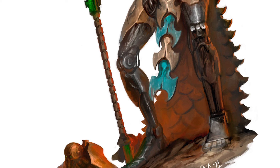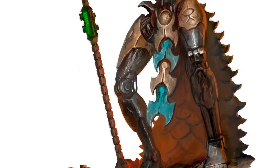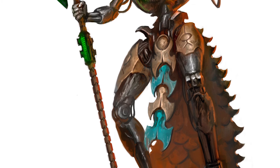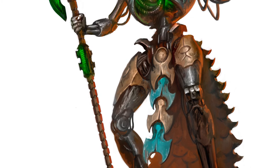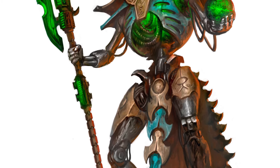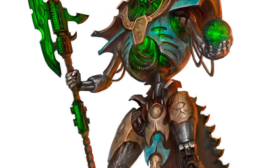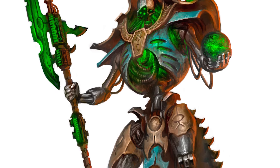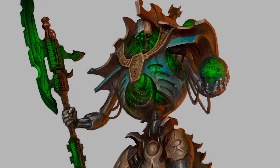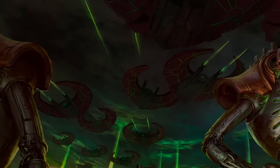Next up is Nihilakh - I love their color palette, which is silver with gold and blue. They're interesting because they are the 'get off my property or else' dynasty. They're ridiculously territorial - they don't really expand and invade as much as other dynasties, but if another dynasty starts stepping on their territory they get full-on cranky.